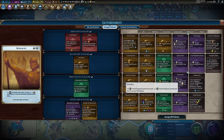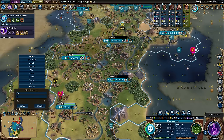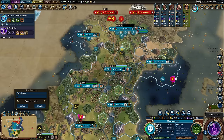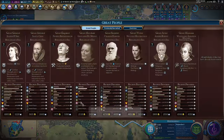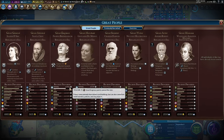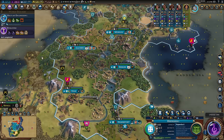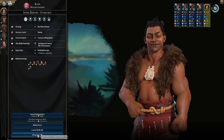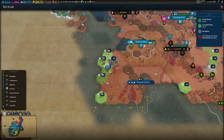I'm giving up the 15% bonus production towards wonders to pick up Invention: four engineer points per turn, plus two engineer points for every workshop I own. Let me show you how many workshops I own — one, two, three, four, five — that's 10, plus 14 extra engineering points total. I will double my engineering points and get all of them all the time.